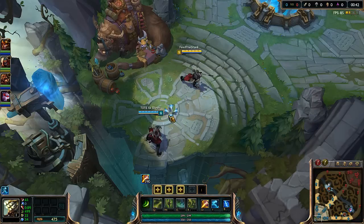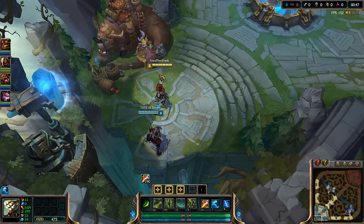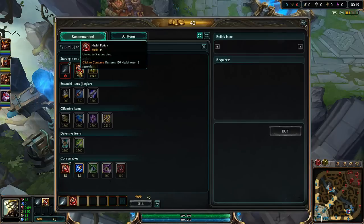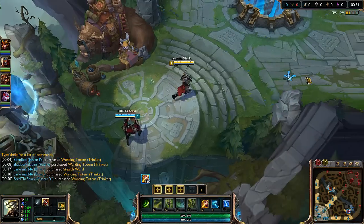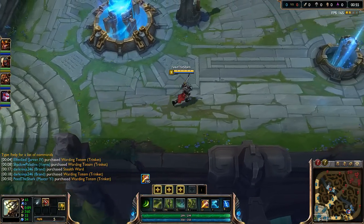All right, what is up guys, Feed the Shark back here once again providing you guys with the full game commentary. Today we're going to be playing Master Yi in the jungle, so we're just going to get our machete, two pots, and our trinket and head to red buff on the red side.